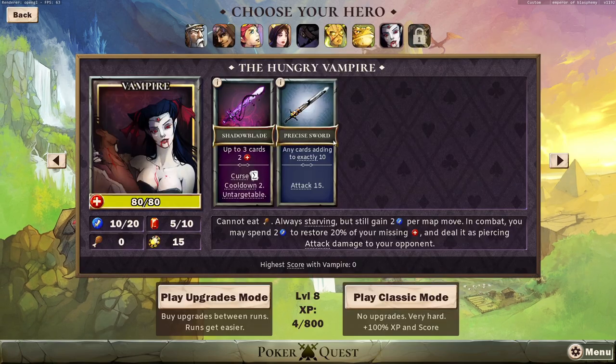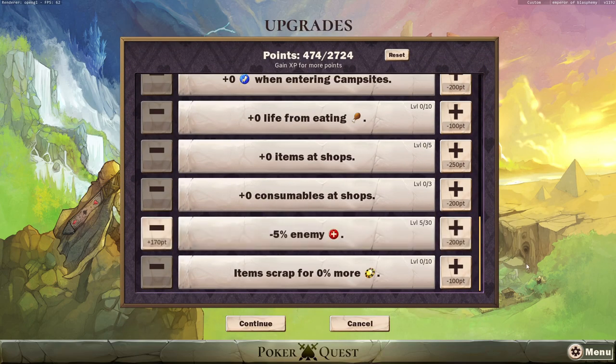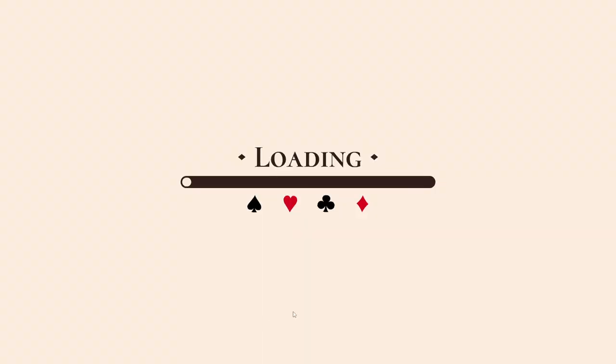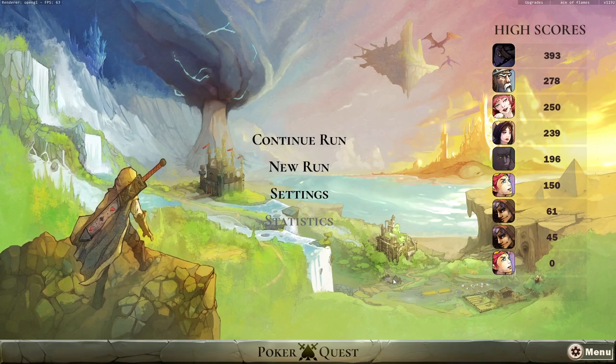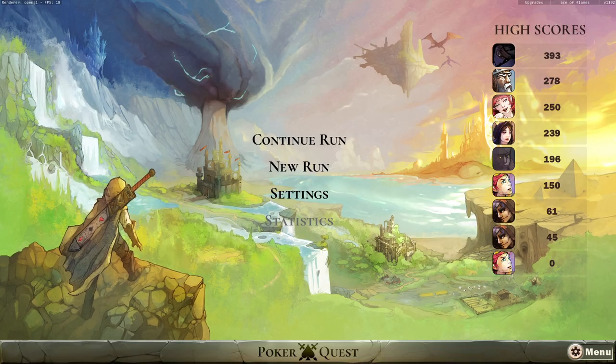So, overall, in my opinion, if you want to farm, let's save and quit. Yeah, if you want to get some XP just to unlock a new character or do whatever, just follow this guide and you should be good to go.